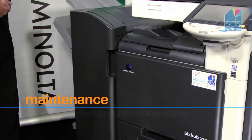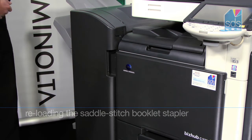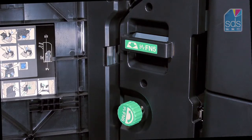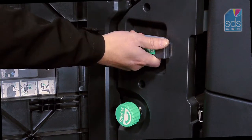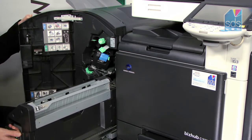I now want to replace the saddle stitch staples from the machine — that's for the booklet making stapler. I open the front of the finisher and I can see a green grab handle in the center of the machine which releases the body of the finisher. I pull this out and extend it as far as it can go.